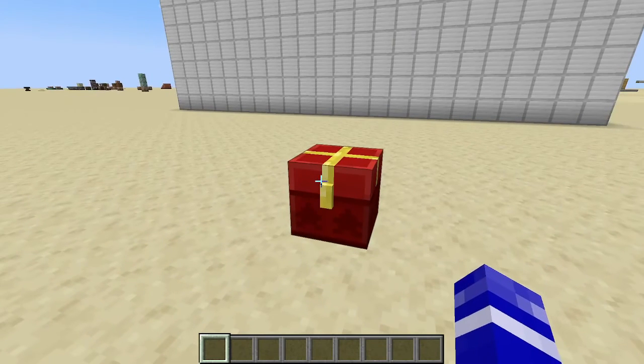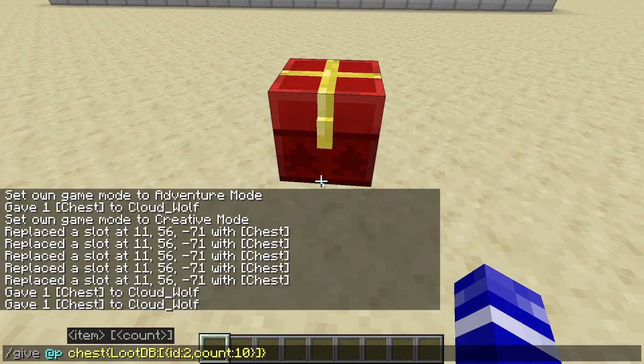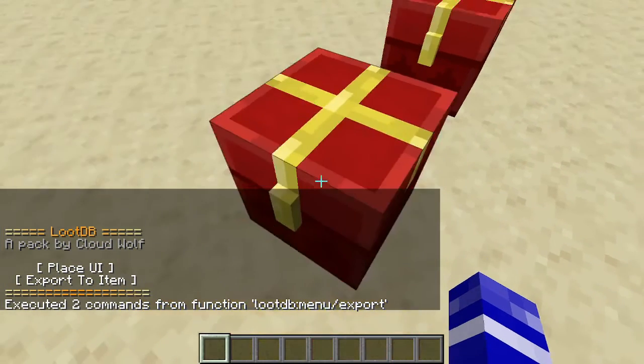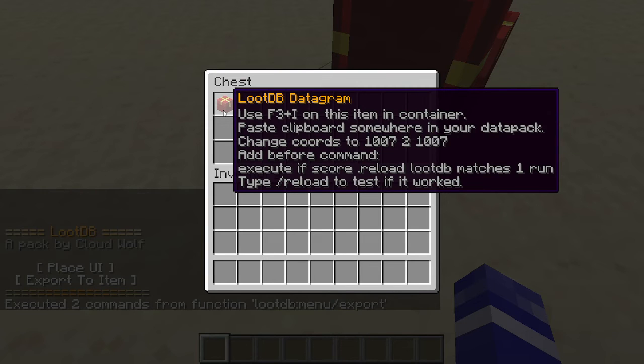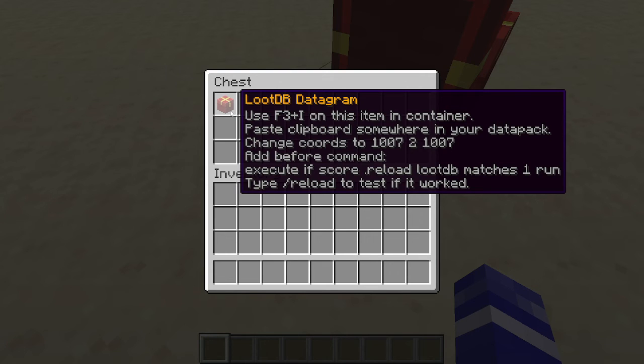The last thing to cover is how do you use this in other people's worlds, or package this loot database with your data pack. The data from the chest is world-dependent. If you run the trigger and click 'export to item,' it'll put a chest with an item telling you everything you need to do. Copy the item using F3+I, then paste it in a ticking function. You need it in a ticking function with the command: execute if score reloadLootDB matches 1 run set block at coordinates 1007 to 1007.